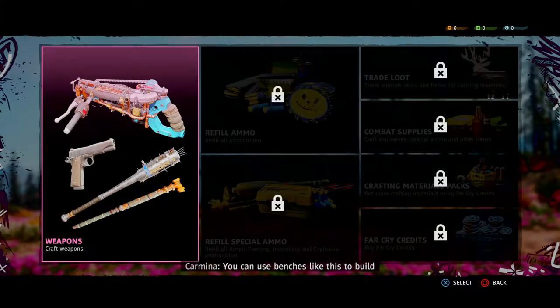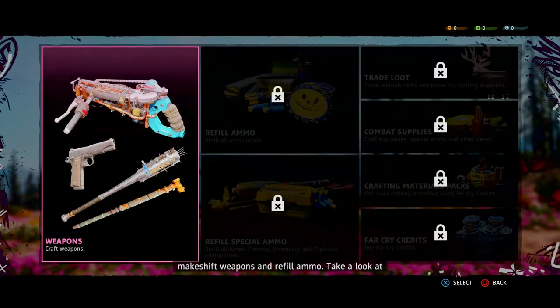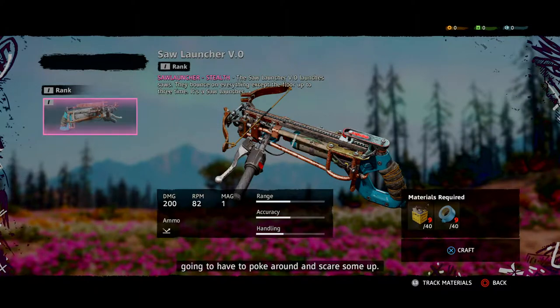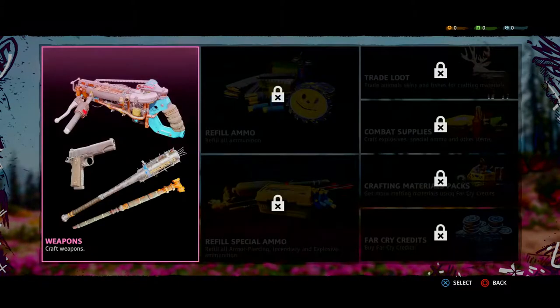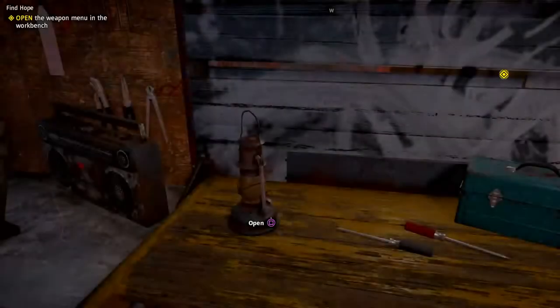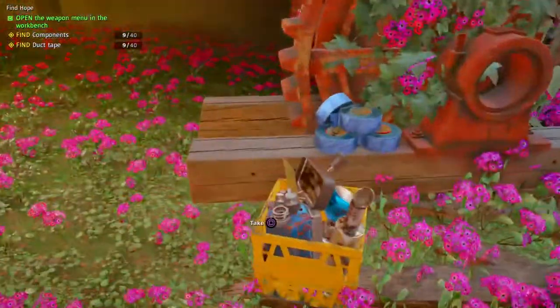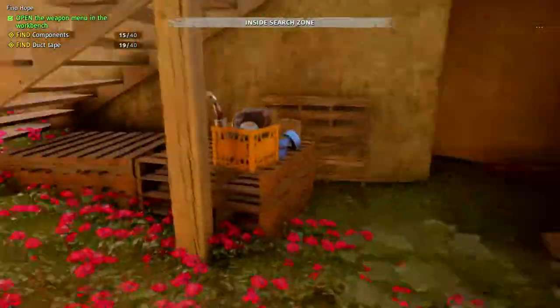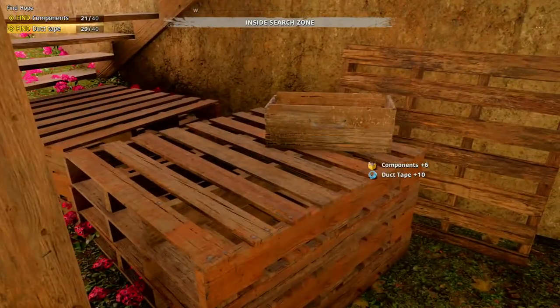So far so good. Now we're in the crafting menu — we can't craft anything else right now. We're going to select weapons and then do the Saw Launcher B.0. Something tells me we get to upgrade that. We're missing materials — looks like we need 40 junk parts and 40 duct tapes. So now we have a quest to find 40 components and 40 duct tapes; we just have to keep on searching.